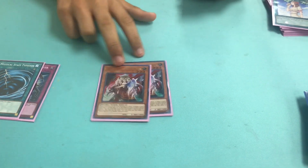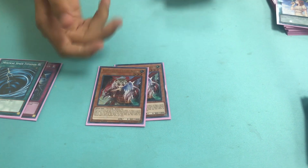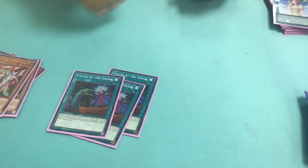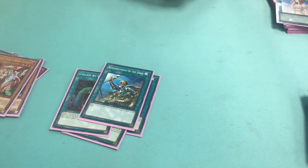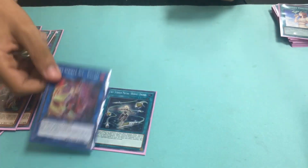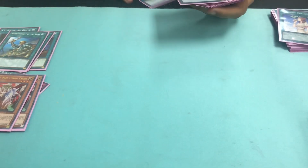Two Ghost Ogres help a lot for problematic monsters when they try to use their effects, or continuous spells and traps like a multi-roll — you can just pop those. For the generic spells, we have three Call By's and a Roda. You need to search out your Beat if you don't open it and Roda really helps. Hornet Drones — this is for Kagari. It gives you two materials for Fogo and also helps with the Mech Knights that build columns.